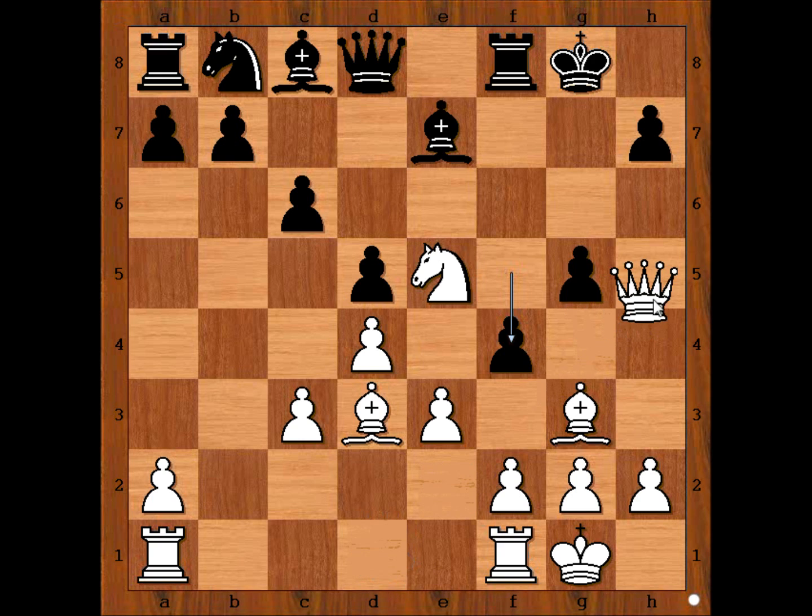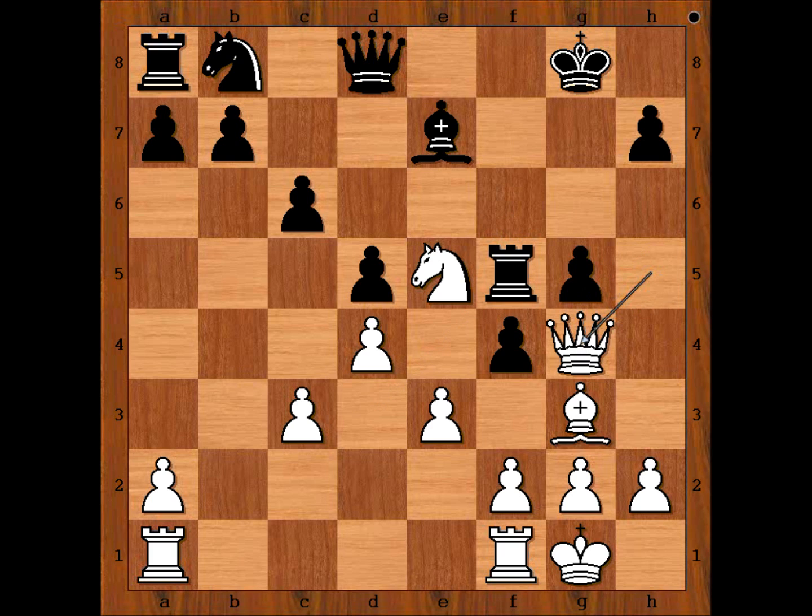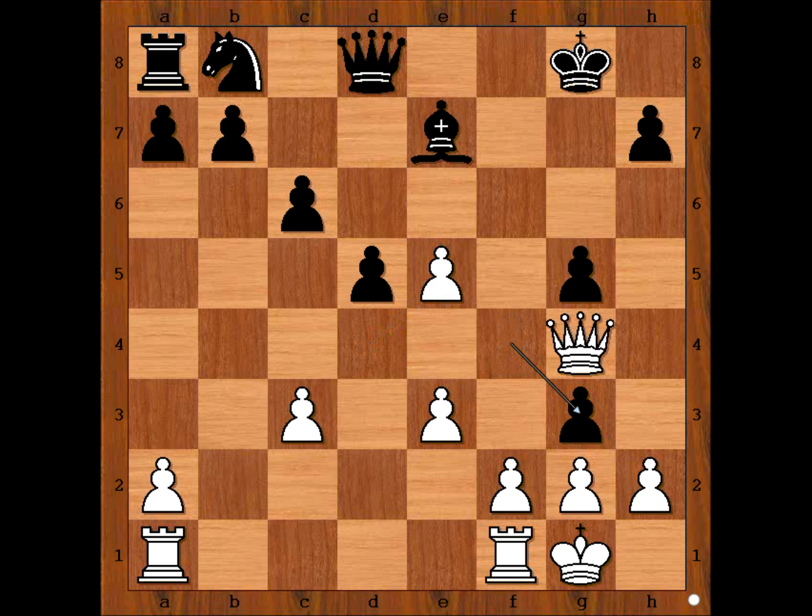Young Caruana played queen to h5, threatening checkmate on h7. Bishop to f5, bishop takes bishop, rook takes bishop, queen to g4, attacking the rook, and Mr. Bean played queen to f8. Another interesting move is rook takes knight, then pawn takes rook, pawn takes bishop, pawn takes pawn, and white is still better.